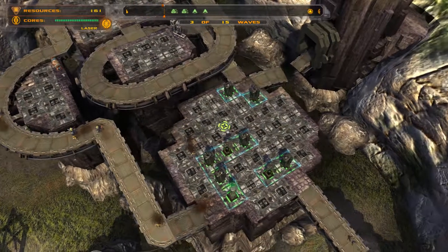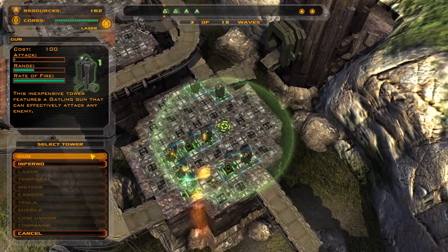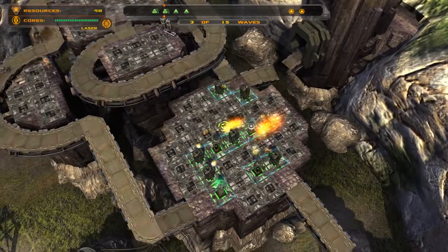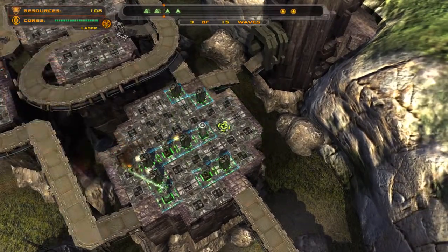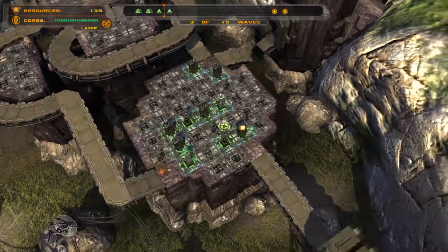I don't know where you want me to take them — I really don't. I wish I did, but I just don't. We're going to put a command tower and an inferno tower here. Oh — we've got aircraft!